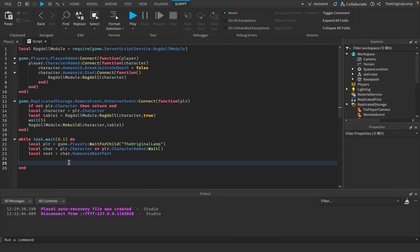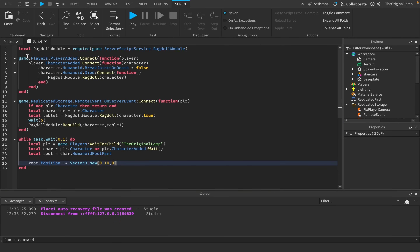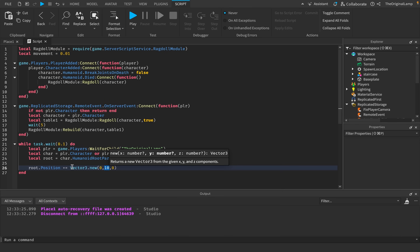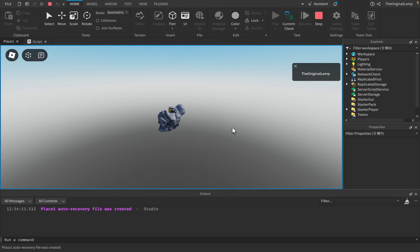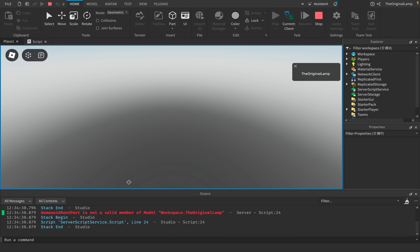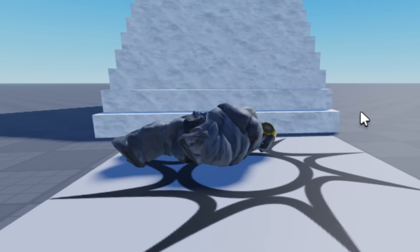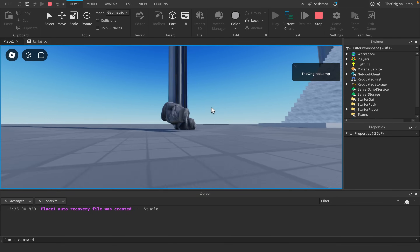To move my character, I'll say root.Position += Vector3.new(0, movement, 0). That works but it's not exponential — so I'll make a local variable: movement = 0.01, use that in Vector3.new, then say movement *= 2 to multiply by two each iteration for exponential growth. Let's try this. That is actually crazy! Ragdoll — it just completely killed my character. Let me multiply by 1.1 instead. Ragdoll right now — oh man, he's not having a good time!